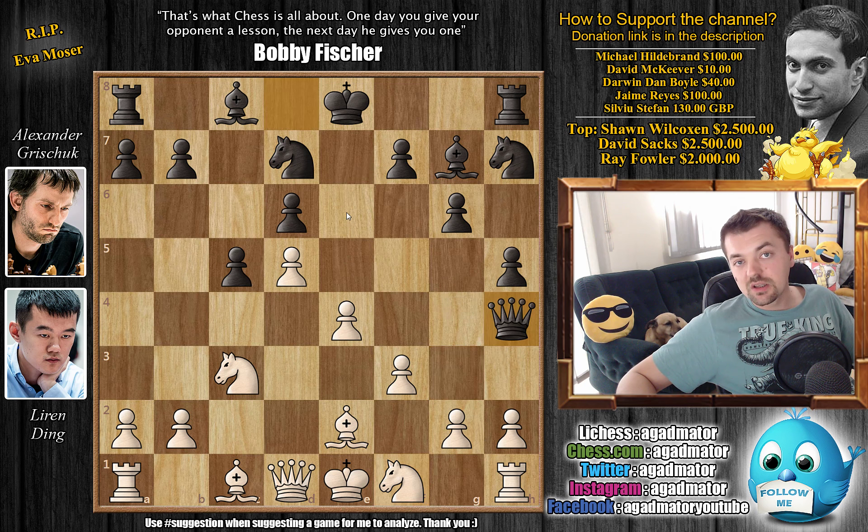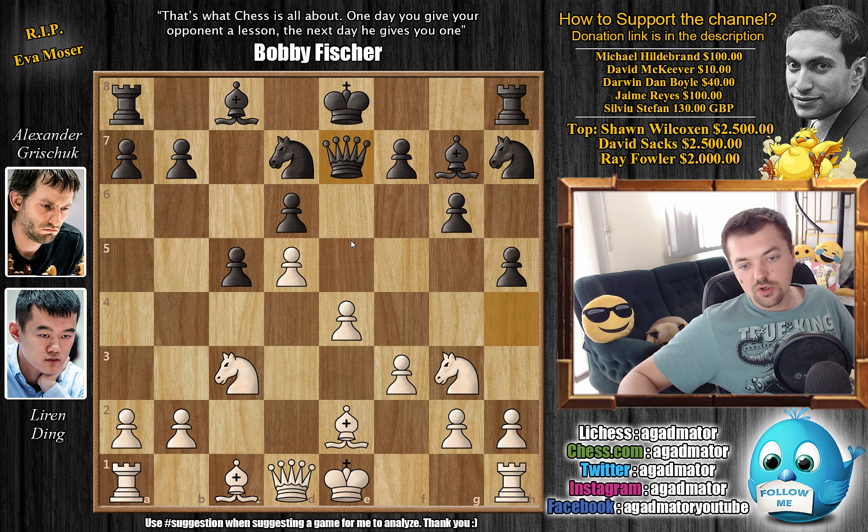Queen to h4 check immediately by Grischuk. Now, if you go knight back to g3 — just block with the knight — then black is just going to go queen e7, and it's like you wasted the move. You lost the tempo. It's like your knight remained on g3 and black had two moves — it's like he played knight h7 and queen to e7. So not something you want to do.